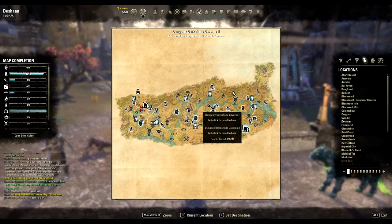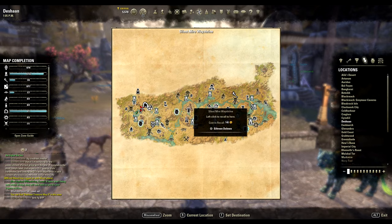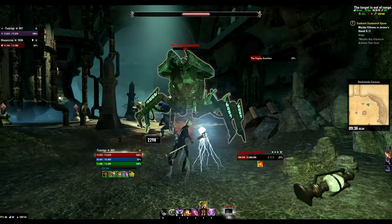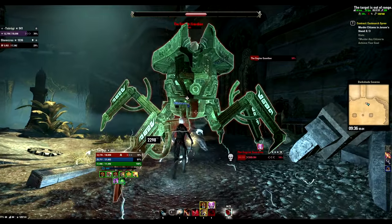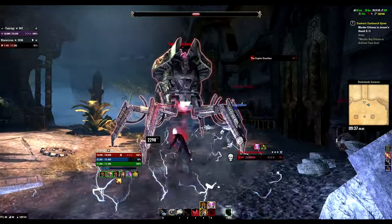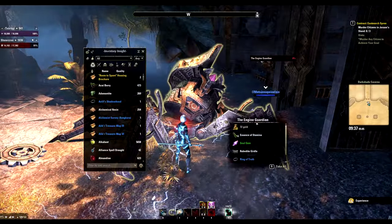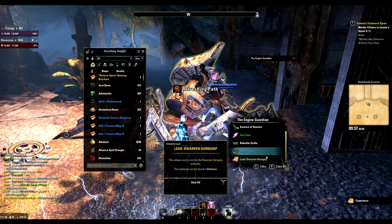The tenth piece is again from a dungeon, but this time normal mode Darkshade Caverns 2 from the Engine Guardian. This dungeon can be done pretty fast — just skip all the mobs and kill a couple of bosses on the way to the last one. Drop rates are also pretty good; every time I ran it someone in my group got a lead.